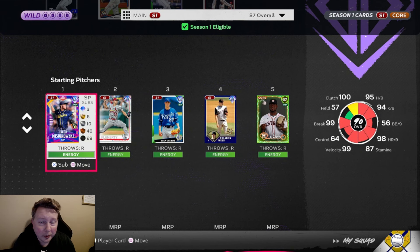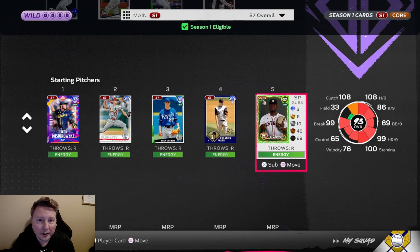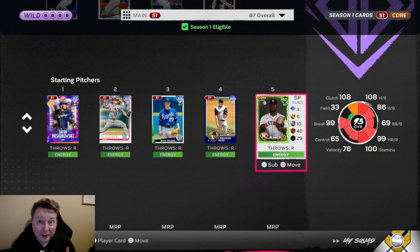Here's where the rotation's at: we picked up Jack Flaherty from NL Central team affinity - we're just going to try to eat some innings with him to get some progress closer to the end of that division, probably going to replace this card as soon as I can. We also went ahead and bought Live Series Ronel Blanco, who is supercharged for the next five days after throwing the first no-hitter of the season. This card has a decent pitch mix with 108 hits per nine with the supercharge, so for 900 stubs and five days of supercharge I thought that was worth it.